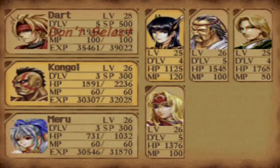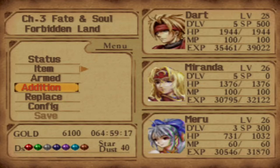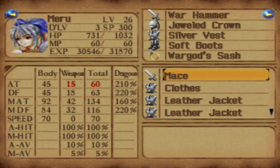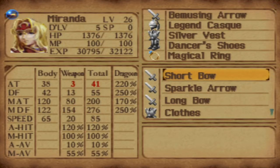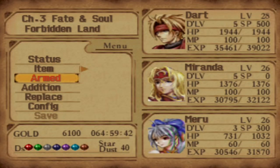We are not going to use Kongo in this fight because we're swapping out Miranda, who is also level 26. Miru has the Softboots, War God Sash, Silver Vest — we're going to leave that on for now. The real carry of this next fight is actually going to be Miranda here, and you can see her equipment — the dancer's shoes and the magical ring — actually being super important. Trust me, you're going to see why.